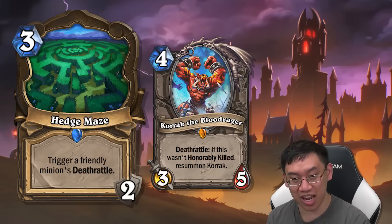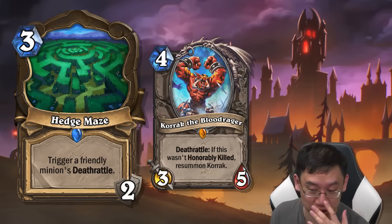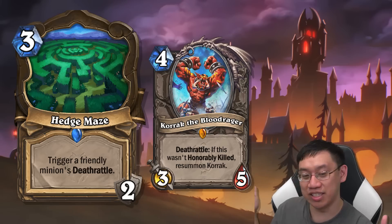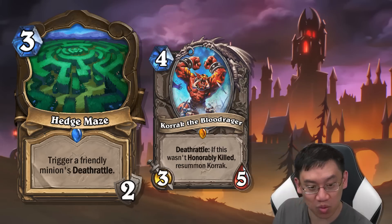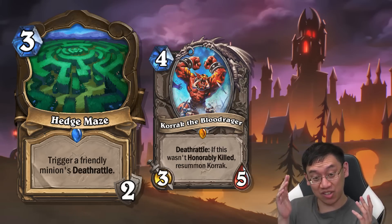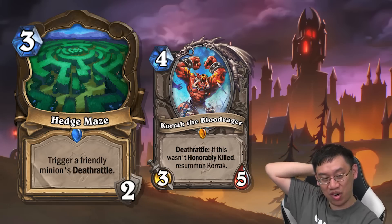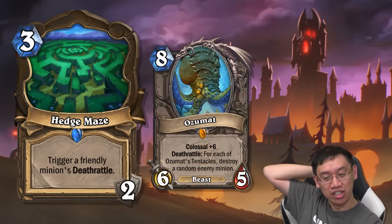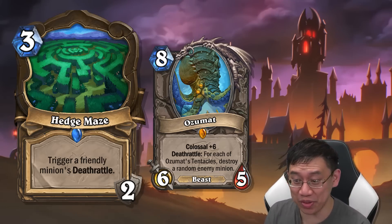You also have a really insane follow-up: Hedge Maze on three, Korok on four, then trigger the Hedge Maze and immediately get another Korok. It's the only card from Druid revealed so far, but it's pretty obvious the Druid set is going to have death rattle synergy. This card is already pretty good without seeing a single death rattle card from Druid — just Korok, Burning Blade Acolyte, and Azuma already look like a great package.